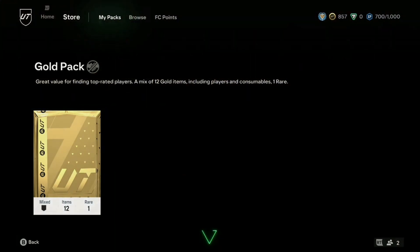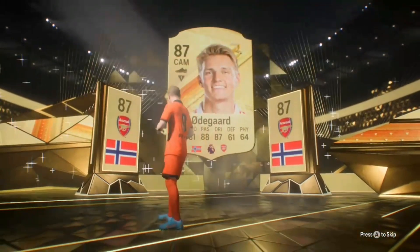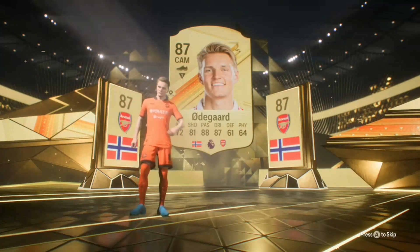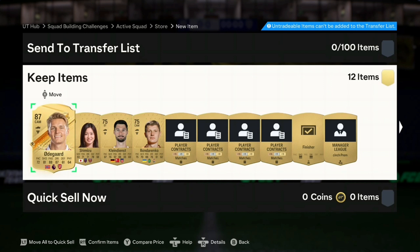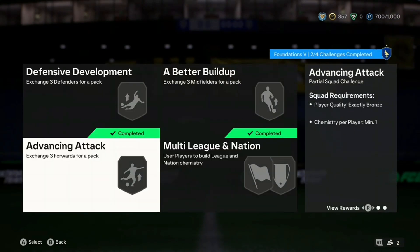Let's see what we get in this gold pack — come on — Martin Odegaard! Oh my god, what a pull! We can't use him, but Martin Odegaard is a huge pull on this series — probably our best pull yet. We haven't even got a board yet and we've just gone and got Martin Odegaard — great fodder. We completed the final Foundation 5 challenge which gets us a 7.5k pack, plus a two-rare gold pack. Let's see if we can get a Chelsea player — maybe an Evra or something.